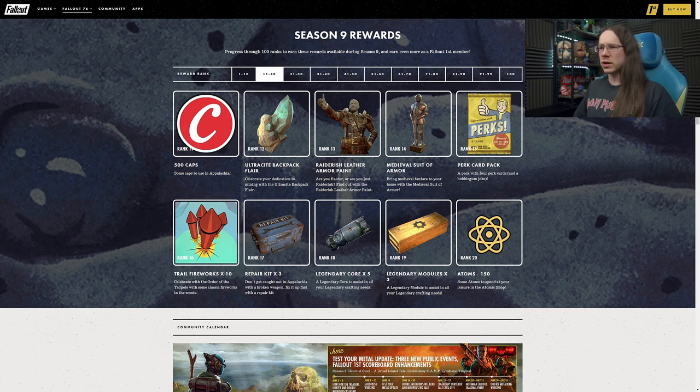We get the first armour paint at Rank 13 - the Raider-ish leather armour paint. It's kind of got a bit of a gold tint to it. Brown and gold and rust is the general vibe, which is quite cool. Definitely like this one. It looks cool on some of the less expected armours - it really changes up the style of them.